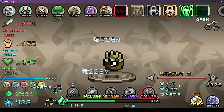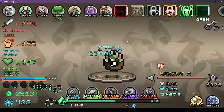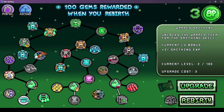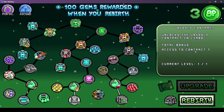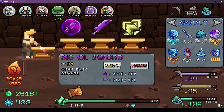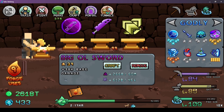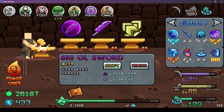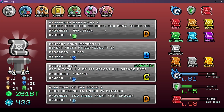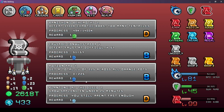I got tons of damage, so it should be pretty easy to just grind through the bog. I did one rebirth a while ago, and I unlocked the ungodly contract, and another one after godly here. But you need level 90 for that one, and I can't get higher than 86. So even though I did a rebirth, I got pretty much nothing for it.